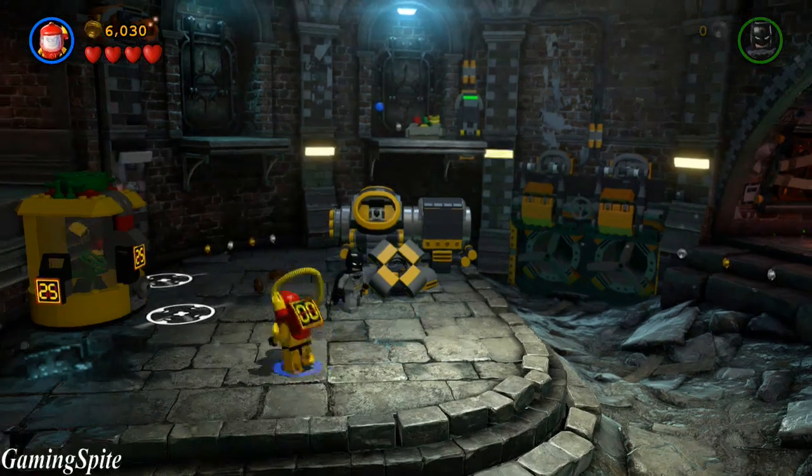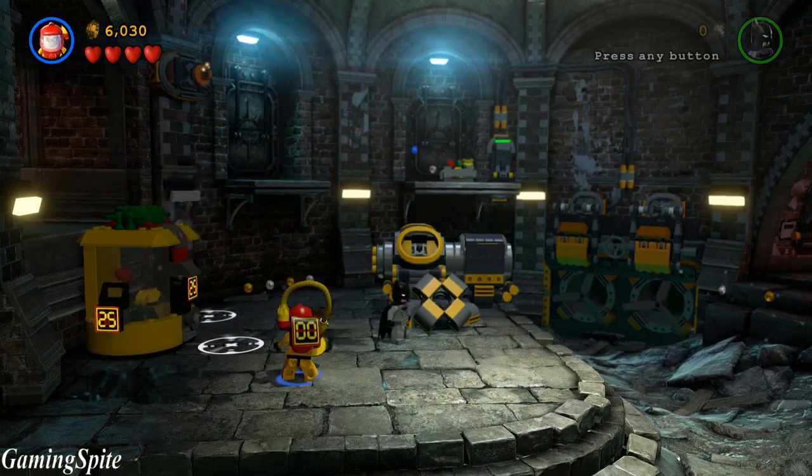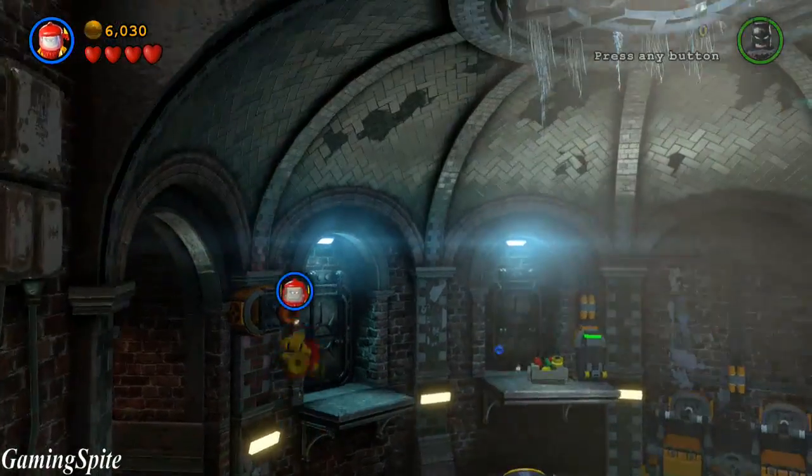In order to get the first minikit, you're going to have to use Robin's hazard suit and pump in an extra 25 pieces into the machine. Don't worry, I'll help you find all 25 pieces.